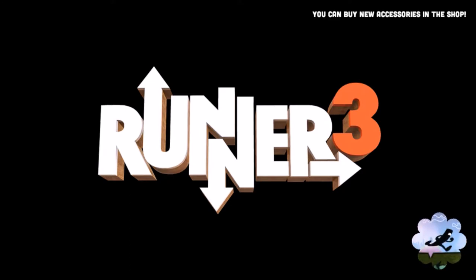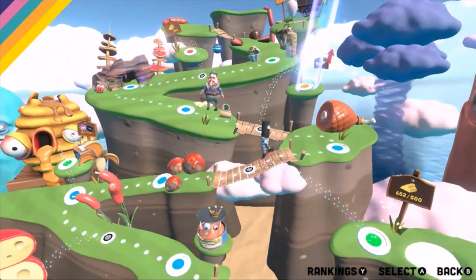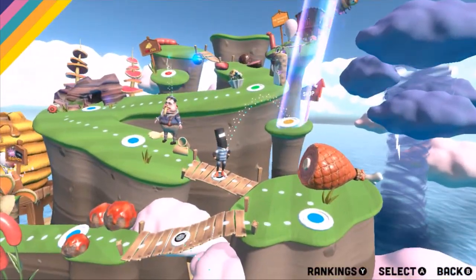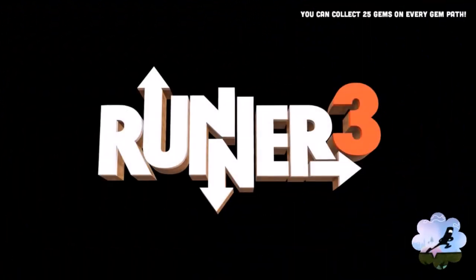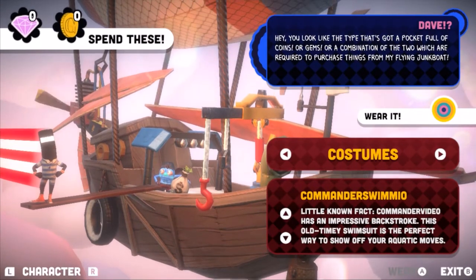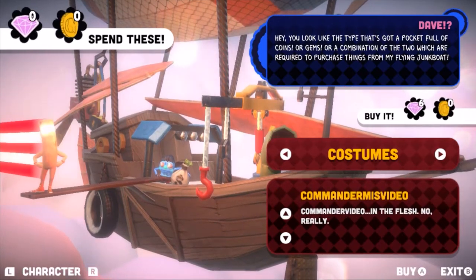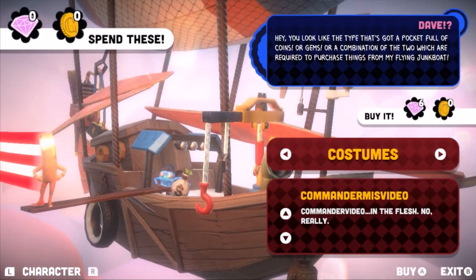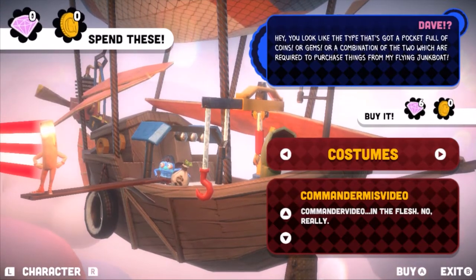But wait, it gets tougher. I'm going to skip forward now to one of the levels I've just done — significantly harder. You can see the world's a bit Mario-ish. The shop is glowing which means I've probably got something unlocked in it. The shop is actually pretty cool. You've got costumes, as you can imagine — that's your standard birthday suit, and then there's a weird 'Command Miss Video' which just paints your flesh-colored, which is mildly disturbing.